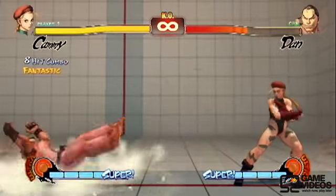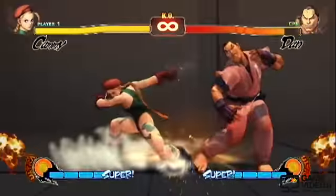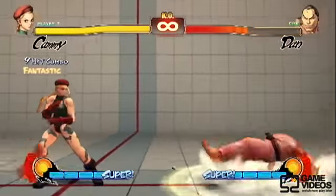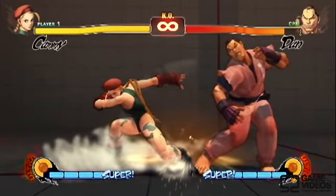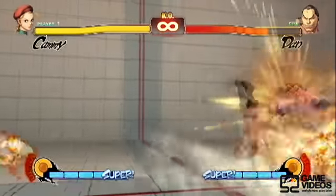Next up, we have Crouching Medium Kick, Hard Kick, Spiral Arrow into her Super combo. You're canceling the first hit of her Spiral Arrow into the Super, so it's an easy way to hit confirm into the Super.